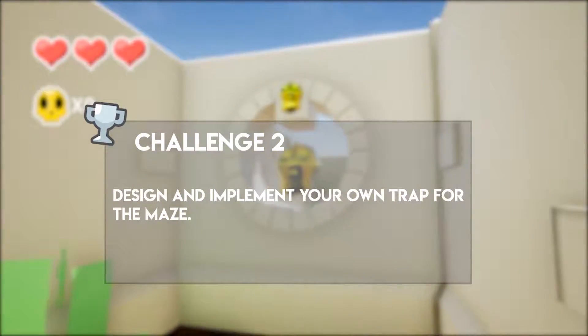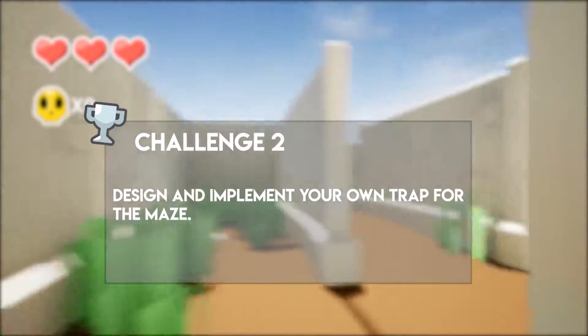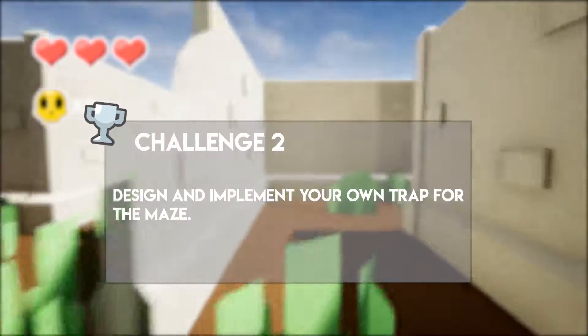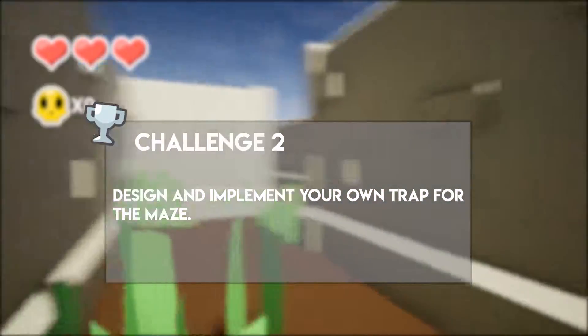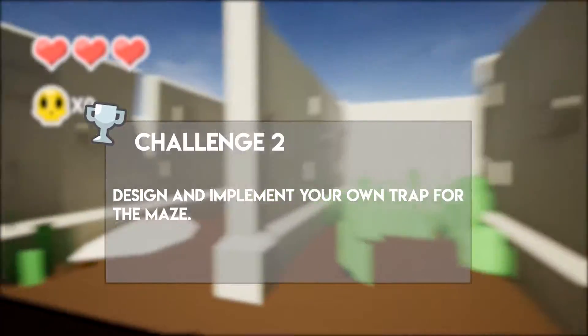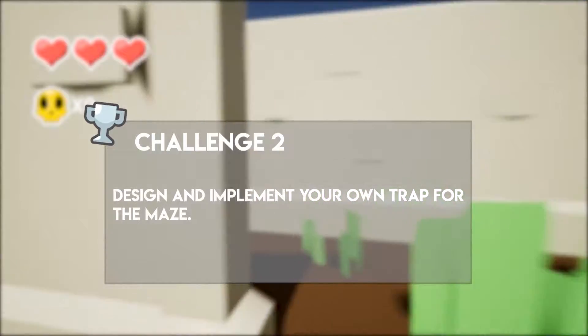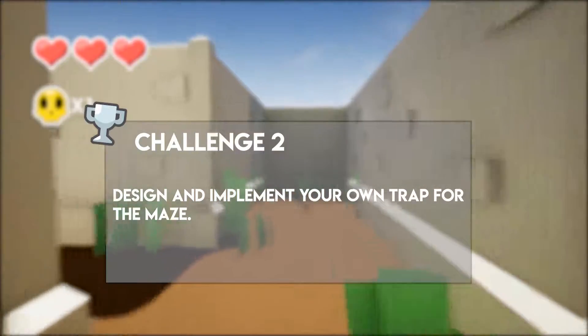Challenge 2: I want you to add your own custom trap to your map. The trap you design is totally up to you. I would like to see what kind of inventive traps you can come up with to lay about in your maze. Some suggestions could be a spike trap, a trap door, or a flame vent. Really up to you.